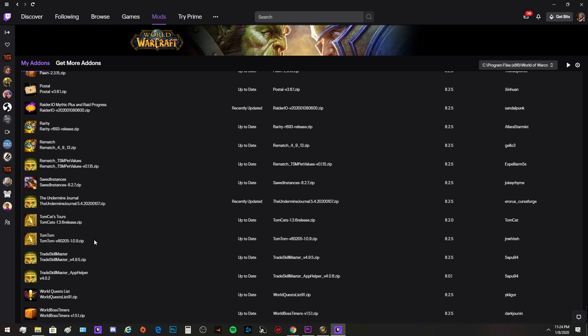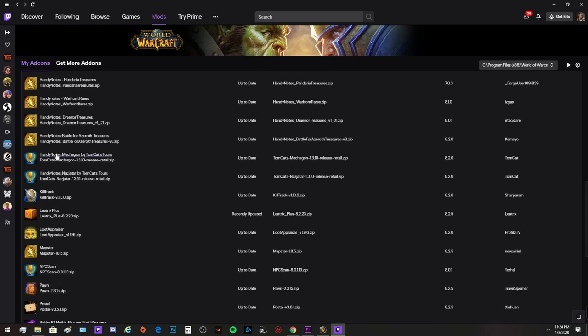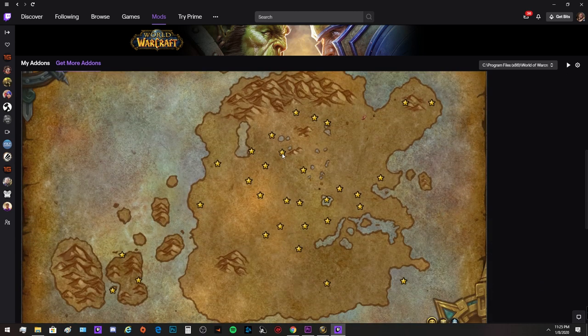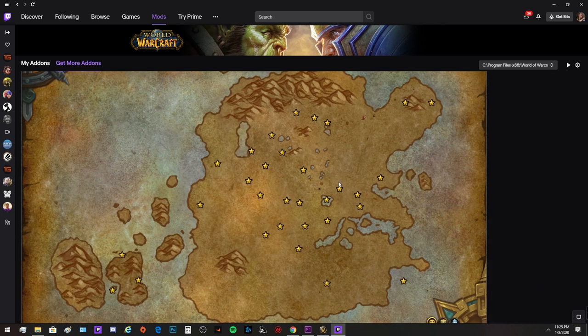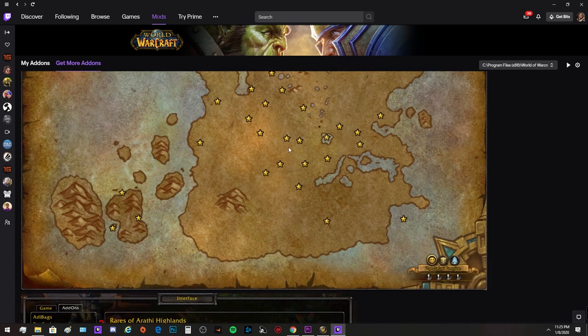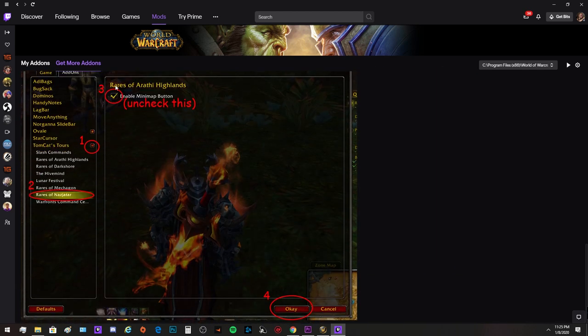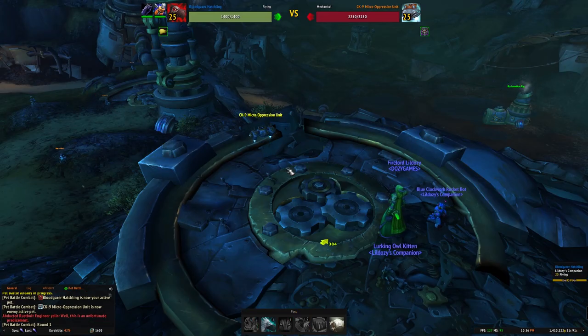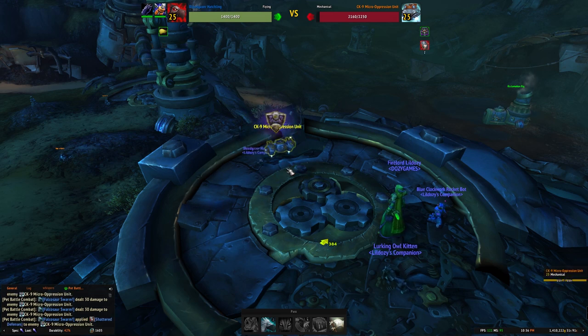Make sure you download TomTom and HandyNotes Mechagon. This add-on will show you where all the rares are, tell you what they drop, and help you fly in the right direction to see if they're up. Also make sure to use the pre-made group finder to save time.